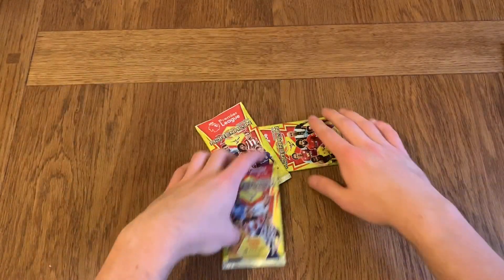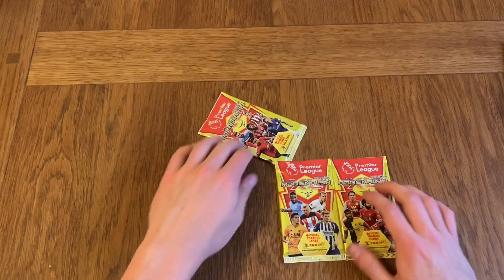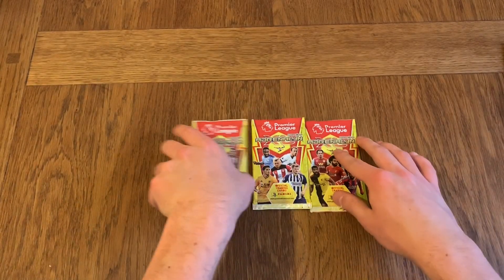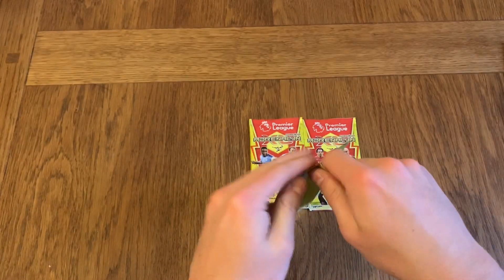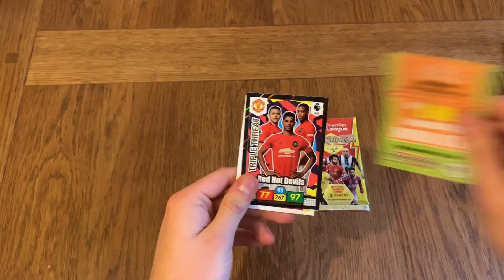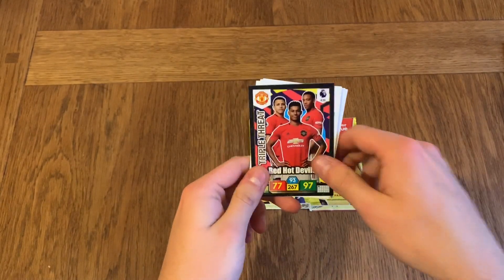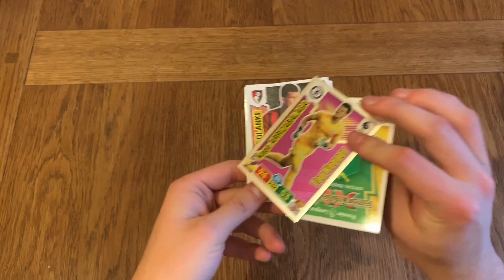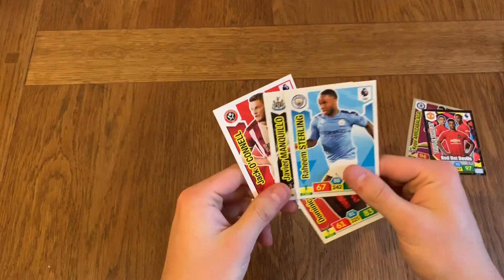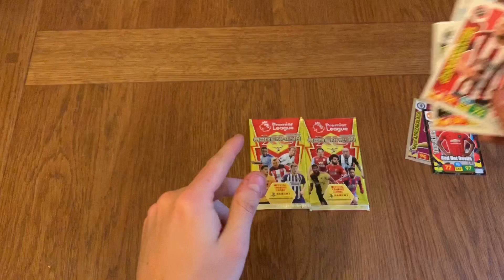I bet you're all waiting for me to open these packets. I've had some really cool luck with these promotional packs — I had some Golden Ballers and even an Invincible out of one. Let's see what we get inside. We've got an Elite card, a Triple Threat for United, and Kepa — top keeper for Chelsea. We've also got Solanke, Sterling, Manquillo, and Jack O'Connell.